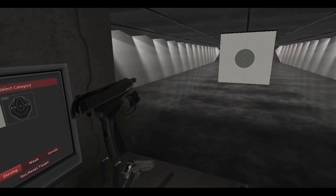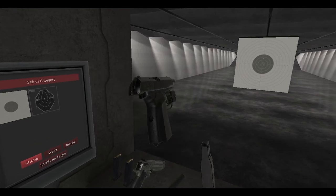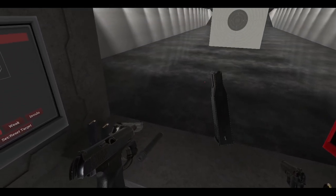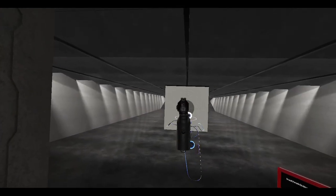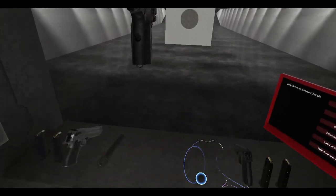All I should do is put the magazine here and then just drop it into the hand — I need to get used to that. Grab this, grab this at the right distance — there we go, we're getting that faster.